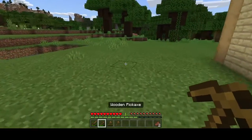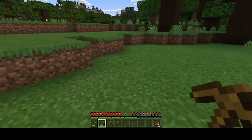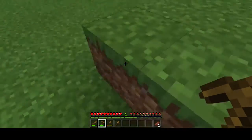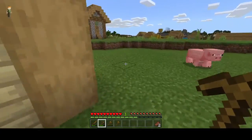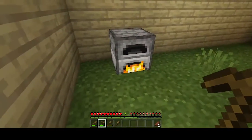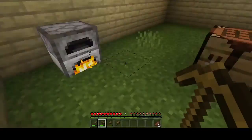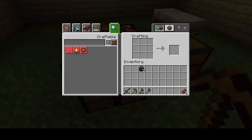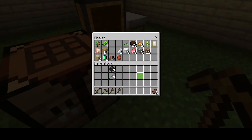Let's go back to mining. The whole reason I was trying to get charcoal together was so that I could try and do some torches. We'll need some sticks — let's do a few more.